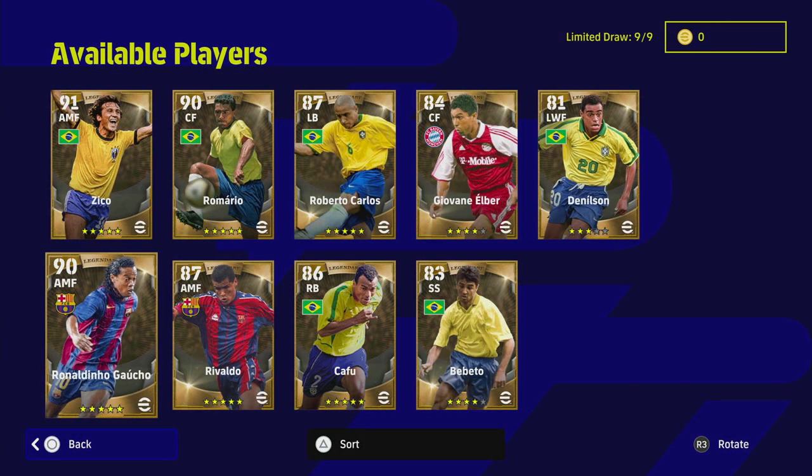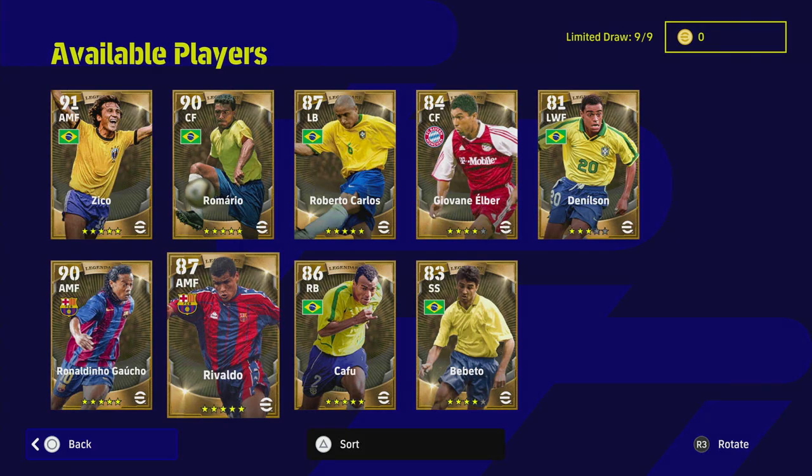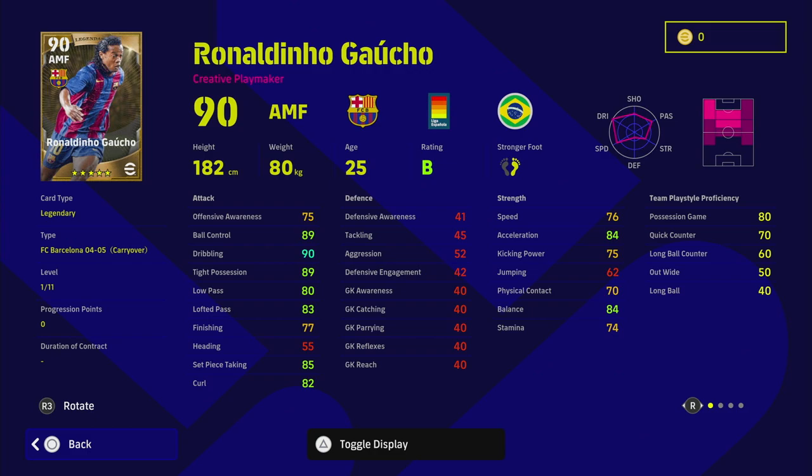Welcome back lads, we're on the last few players - we've got Ronaldinho and Rivaldo left. Depending on when I upload these, we've covered all the players and the training guides. Ronaldinho is up next - we've got him from the Barcelona 04/05 squad. He's a good player; Ronaldinho was a beast for me, scoring so many free kicks in eFootball 22 and 23.